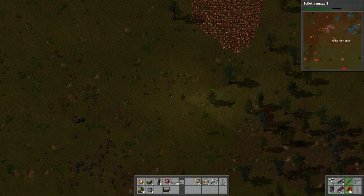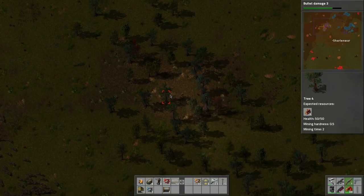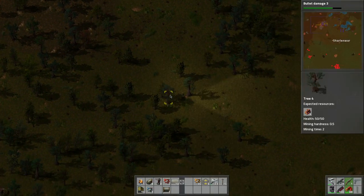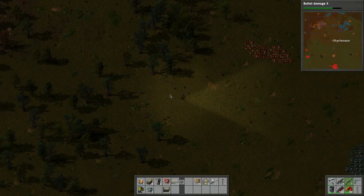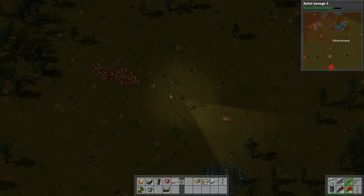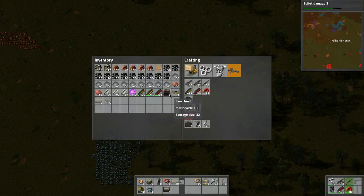Let's do some exploration here. I need to see about some stone. Not sure why I have so little stone - I think I turned it down because I didn't realize. I think there's stone over here. How much ammo do we have? We've got a little bit, enough to work on something down here.